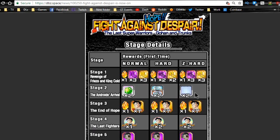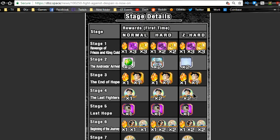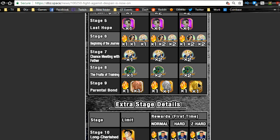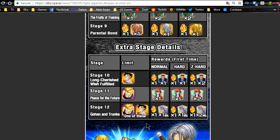Stage two has some good training locations. Stage three has the Androids' Arrival Gohan free-to-play cards available. Stage four is the Gohan medal stage, stage five is Trunks — definitely recommend getting him to super attack 10 and at least the top left and bottom right path unlocked. Stage six is Android medals for 17 and 18, stage seven is Vegeta, stage eight is Cell, and stage nine has some Hercule statues — not really worth it in my opinion. Stages 10, 11, and 12 have special conditions: stage 10 requires the free-to-play Gohan card on your team.